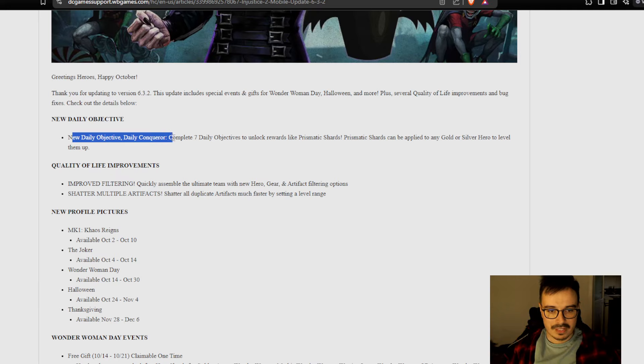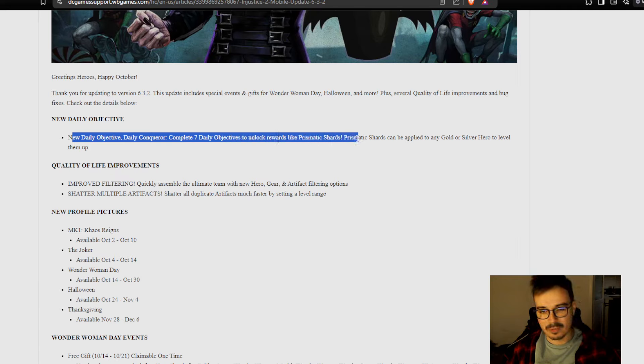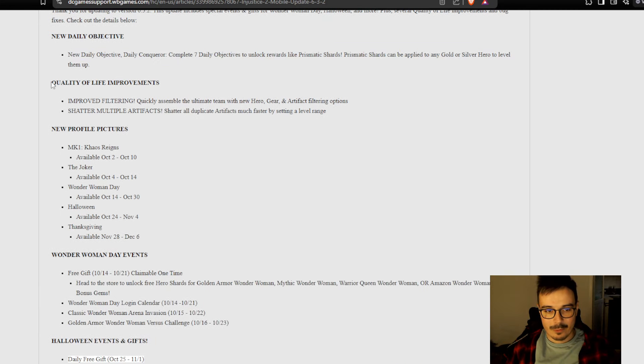So, new daily objective: Daily Conquer — complete seven daily objectives to unlock powerful rewards like prismatic shards. It then tells me what a prismatic shard is. We got quality of life improvements, and I'm curious about the daily objectives. We'll take a look at that later in the game.